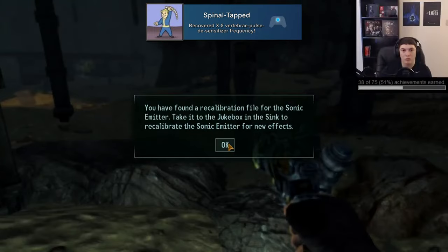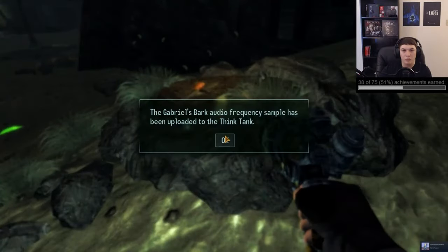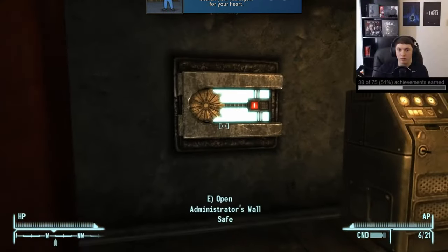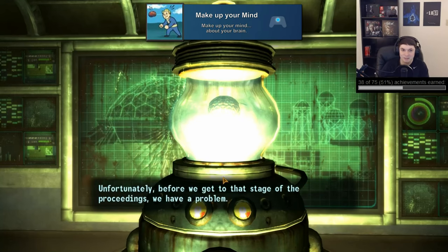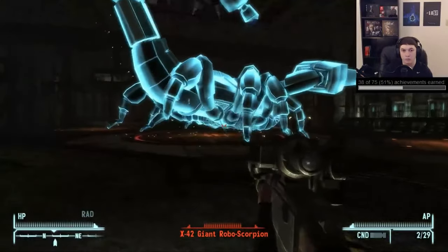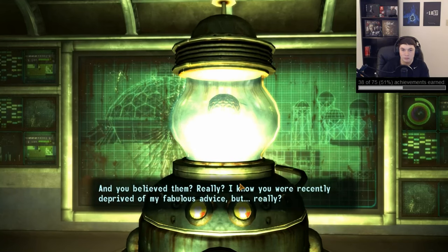Then we have 'Spinal-Tapped' for recovering the X-8 Vertebrae-Pulse-DeSenitizer frequency, which is tied to one of the main quests by the same X-8 code. 'Cardiac Arrest!' is for searching your feelings for your heart — this is essentially the same as the last achievement but for completing the X-13 main quest for going through the Stealth Suit research facility and picking that up. Then we have 'Make Up Your Mind' for making up your mind about your brain, which you'll get near the end of the DLC when you finally deal with the giant robo-scorpion X-42, and after it's defeated you'll be reunited with your brain.